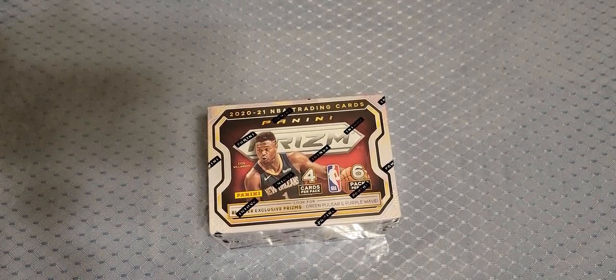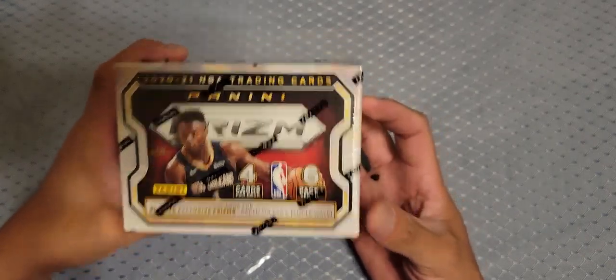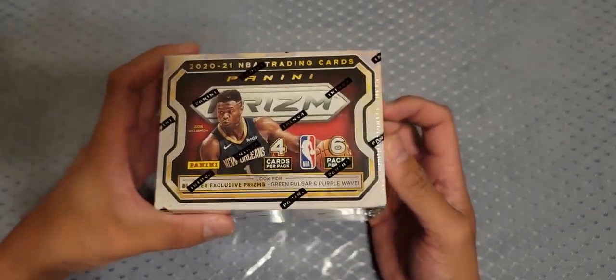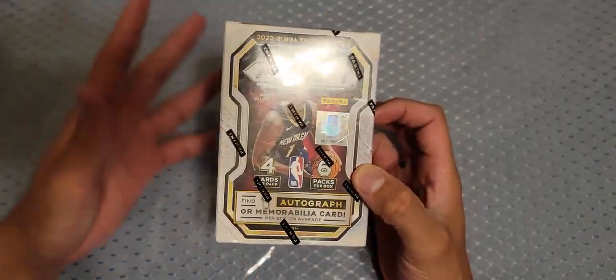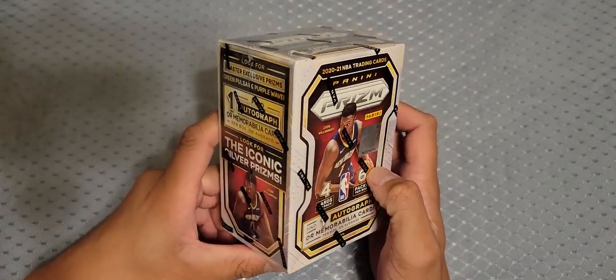What's good? It's your boy, back with another video — it's been a long time. We got our hands on one box of 2021 Prizm. This box comes with four cards per pack, six packs, and it comes with one auto or mem.